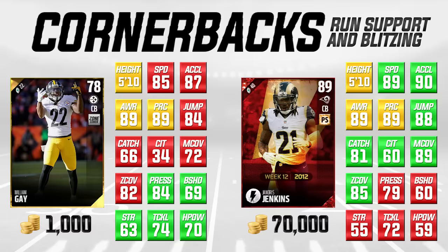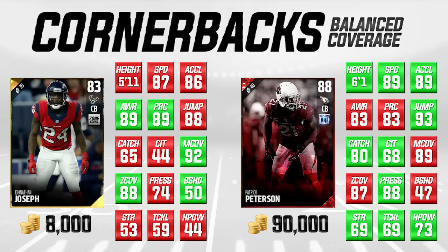We've talked about run support and blitzing corners, zone coverage corners, and man coverage corners. Now the style I want to take a look at is what I call balanced coverage cornerbacks. On the left side of your screen we have Jonathan Joseph, and we're going to compare him to the 88 overall Patrick Peterson. Jonathan Joseph has been a budget corner for quite a few years now — I believe he was in both Madden 15 and Madden 16 from my budget series, and he's been very, very good at the beginning of the year just about every time. Jonathan Joseph is 8,000 coins versus Patrick Peterson at 90,000 coins.